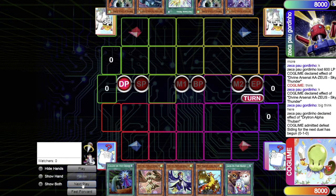The Drytron player's starting hand for Game 2 is: Alpha, Droll and Lock Bird, Nova, Gamma, and another Droll and Lock Bird. A very interesting hand on both sides.